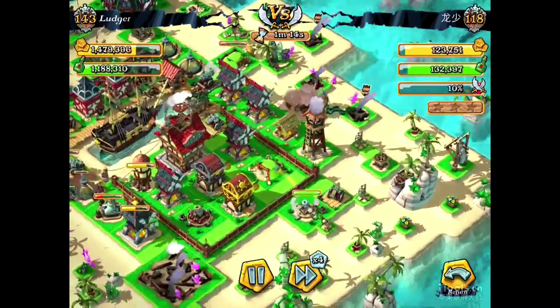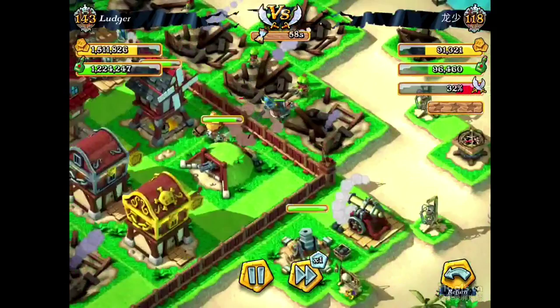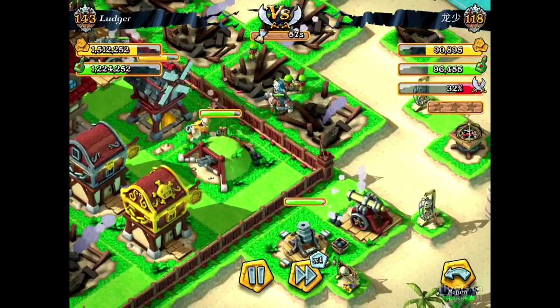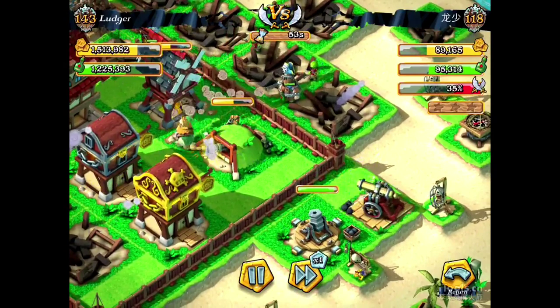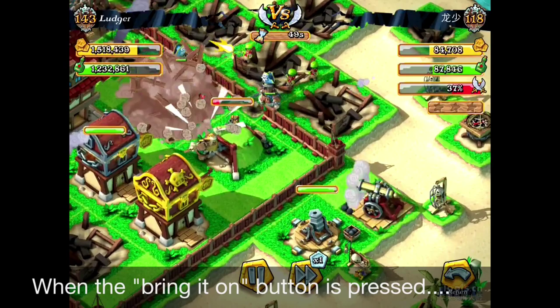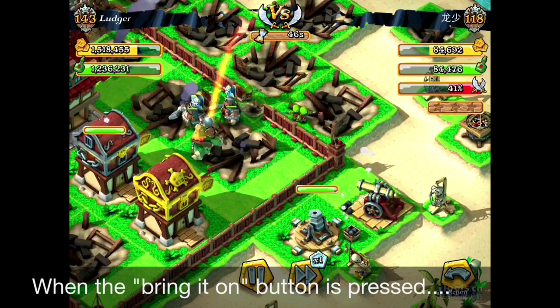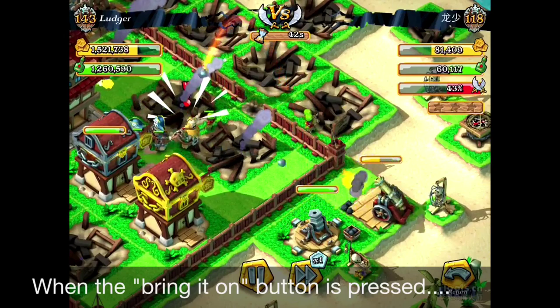Let's check the skills on the battlefield. You can see that the Brute directly goes to the bunkers and the cannons first. At this point I will press the yellow button for him to scream out. And you can see that he starts to scream out, drawing attention of the Mortars and the cannons, and they are attacking the Brutes only.